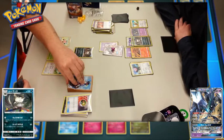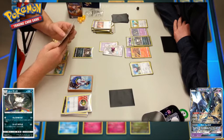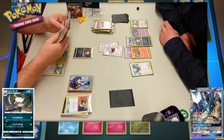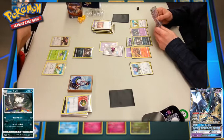Back to player one's turn since player two cannot launch an attack. They're on the losing side with three prizes still left to take. They opt to evolve into their own Bewear on the bench. Bewear needs at least two energy to use its first attack, which I believe is a coin flip — if heads, you discard the top three cards of the opposing deck. In a pre-release with only 40 cards, that's taking out a much bigger percentage than in a regular tournament.